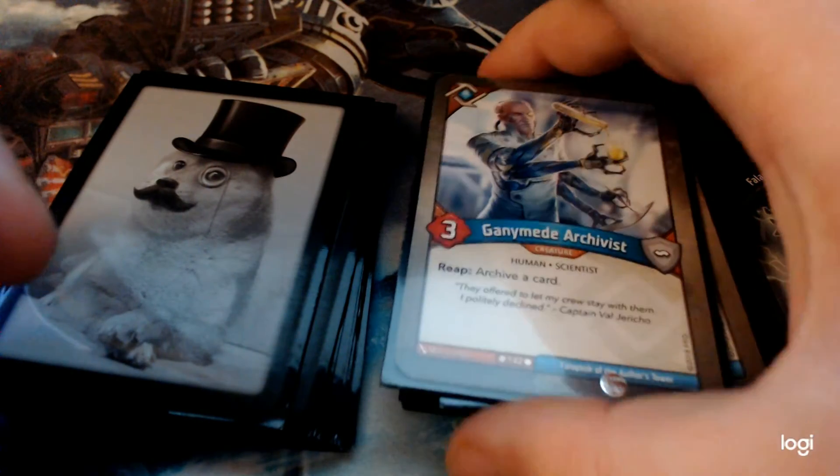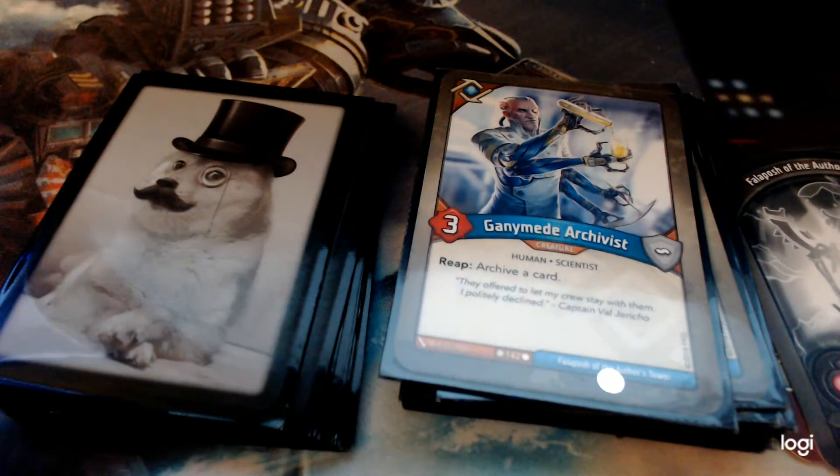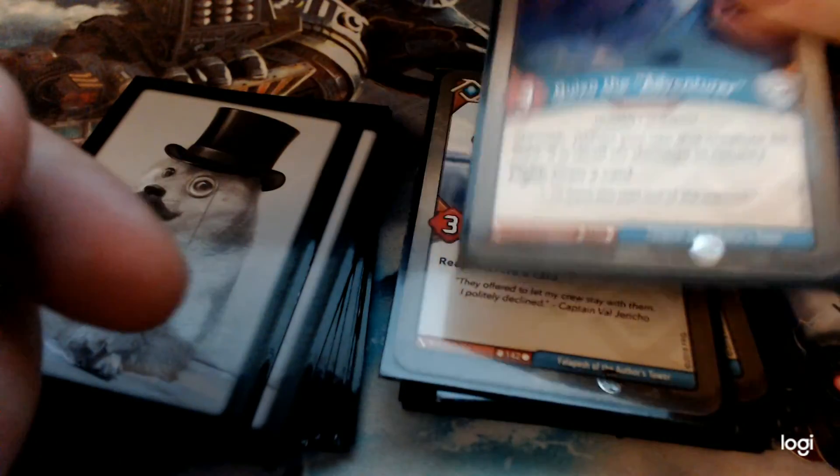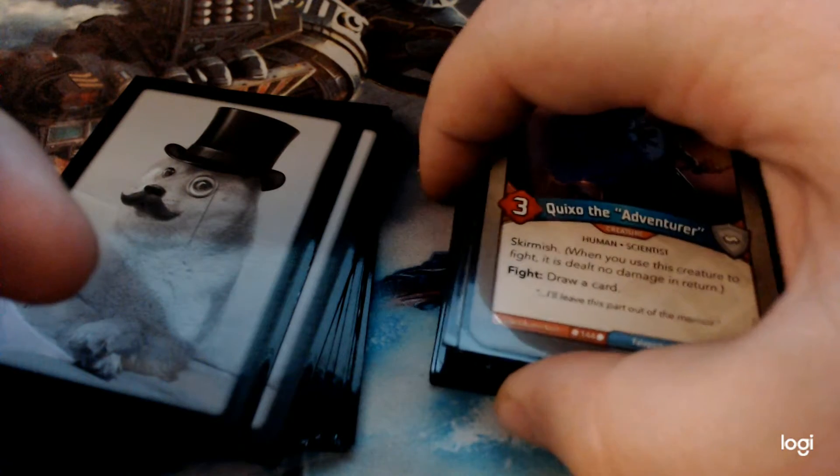Ganymede Archivist — reap to archive a card. I haven't got to actually use that ability very much because it tends to get killed. But if you keep it out a few turns, reap and archive a card, you're going to have a nice archive for a power turn later, or for dealing with whatever situation you end up in. It gives you good strategy planning ability.